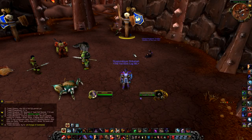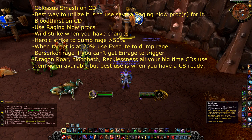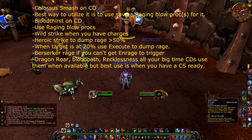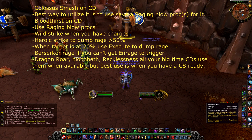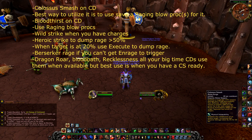For the Fury Warrior rotation, your main priorities are: Bloodthirst off cooldown, Raging Blow off cooldown, Wild Strike when you have three charges, Heroic Strike to dump rage at around 50 or more, Dragon Roar on cooldown, Bloodbath on cooldown, Recklessness on cooldown, and Colossus Smash every time it's up.